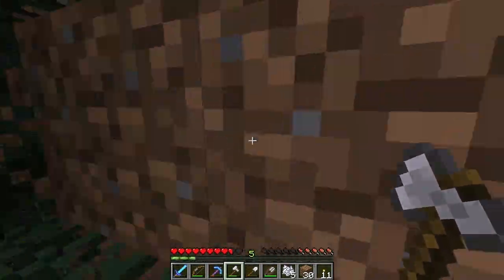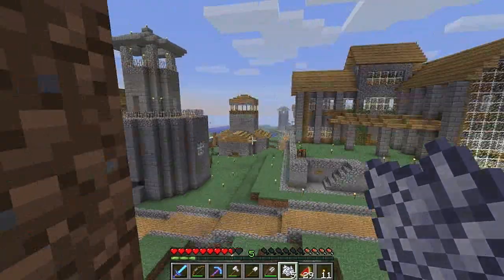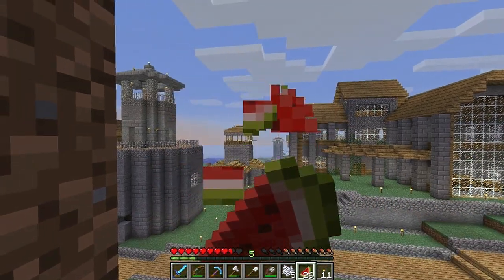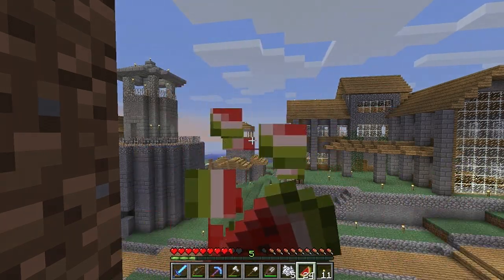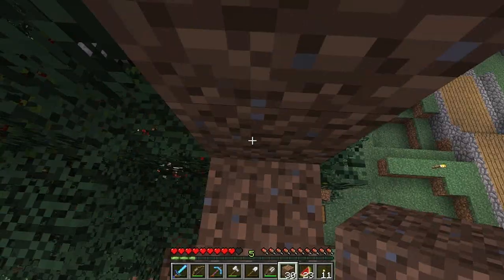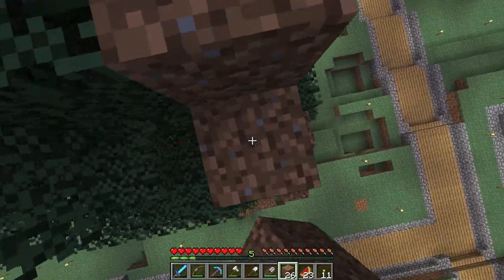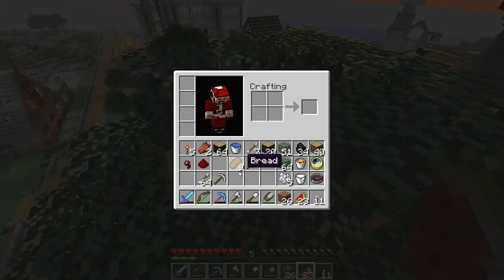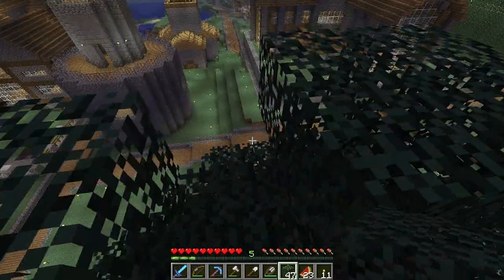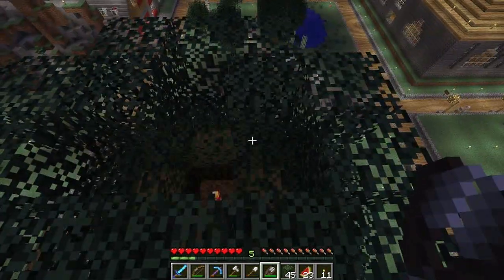The redstone thing — still can't figure it out. I told you, get Shree over here, that guy's a redstone genius. It only took him like four episodes to still not figure out my double doors. I don't understand, it should be working. Poor Shree. This is looking really cool — the flashing light bit is flashing up here and it looks awesome.